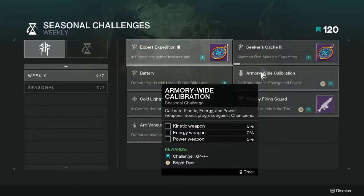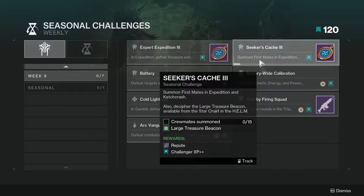Seeker's Cache 3: summon first mates in expedition and catch a Crux. Also decipher the large treasure beacon available from the star chart in the Helm. Not hard. I wish this worked retroactively but whatever - it's not that hard to get crewmates, you just have to be faster than everyone else.